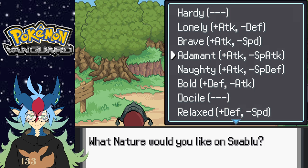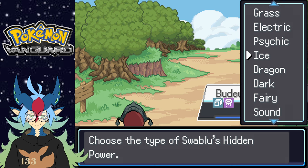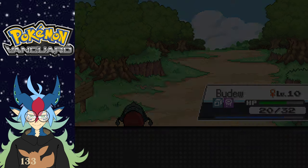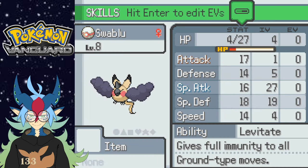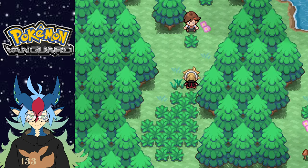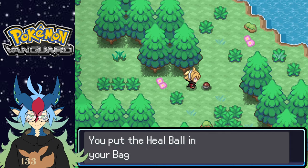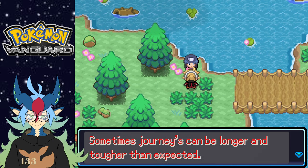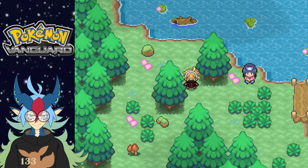They're giving me all this attack stuff — I'm assuming that's what it is. So I'll go with Adamant. I'll keep Levitate on it, and I'll go with Ice for the hidden power — why not. I think it's recommending these because it has good IVs on special attack — god dang it, bro, that's crazy. I honestly would have gone for Modest or Timid. New Ball, yeah no. That kind of sucks. I'm pretty sure I can change nature with Mints if they're in this game.